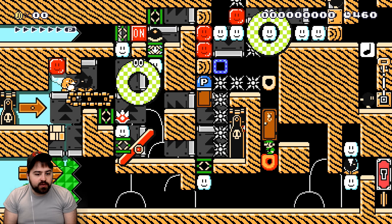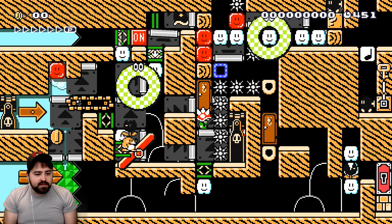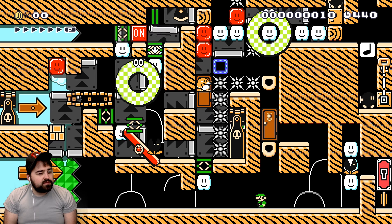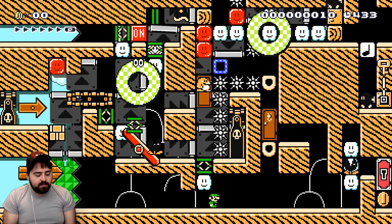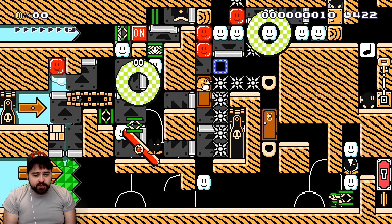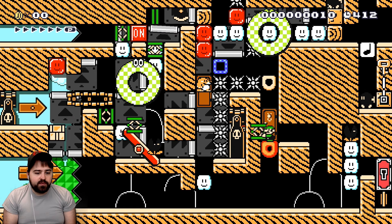It looks like the only thing we can do is go through this door. That gives us a helmet. I got a spring. Can I move the muncher with this? I can. So what happens if we go through the door with the spring?